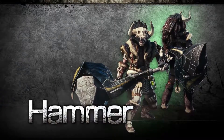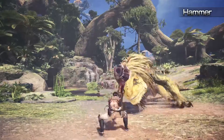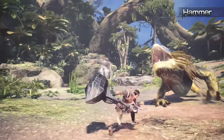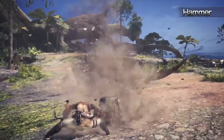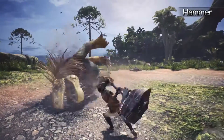Hammer! Blunt, weighty and savage, the hammer is an excellent choice for those who want to wallop some monsters. Bludgeon monsters over the head to stun them, allowing you to follow up with brutal blows. Absolutely smashy.